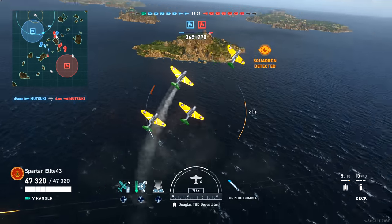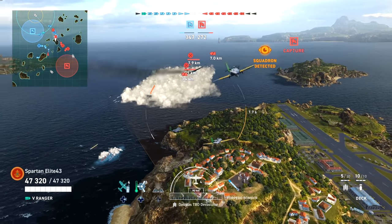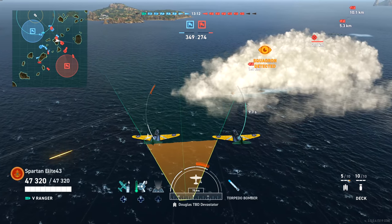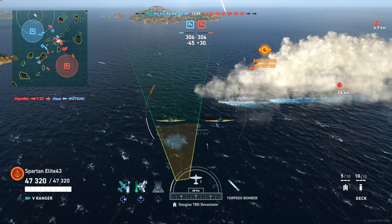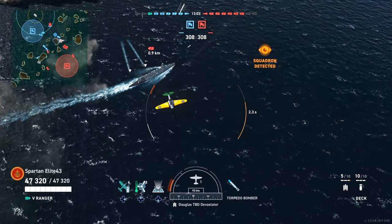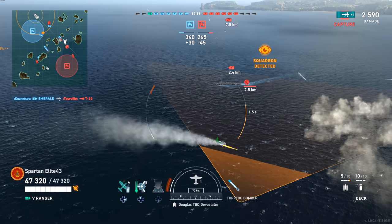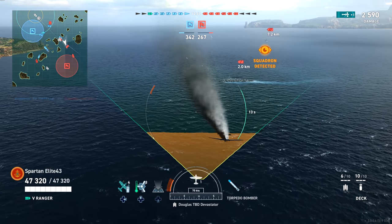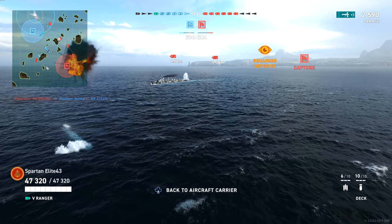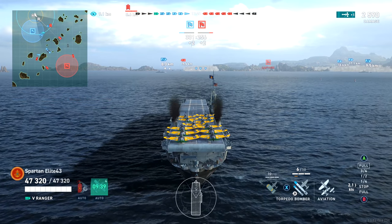We let the squadron come back from their attack run and swap back around. There's a cruiser nearby, and you don't want to be attacking cruisers early because their AA just nukes aircraft. We try for a drop — it's not perfect, we get a little spread, but we do get one good hit. We try for a second cruiser but lead it a little too much. Looks like Konigsberg went down anyway, which was huge for the team.